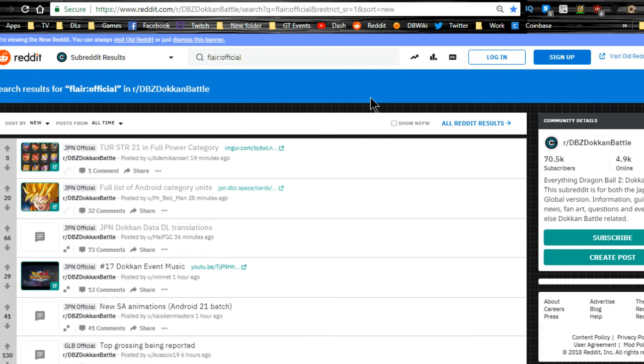Hey guys, welcome back — this is going to be a really quick video. The JP data download came out about a half hour ago. I was driving and I did see some information post up about it, so I'm kind of hyped. We do have the new Android 17 and Android 21 — the voluptuous Android 21 — who is now also available. I have some quick translations here.